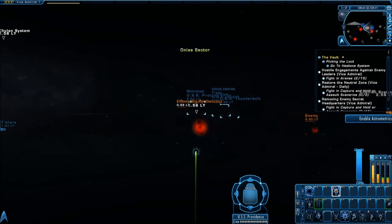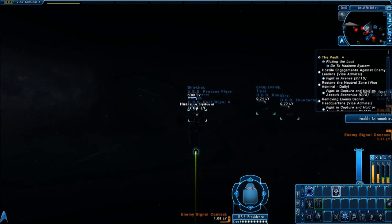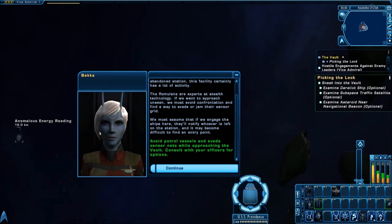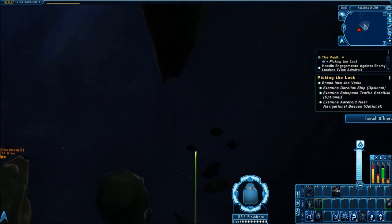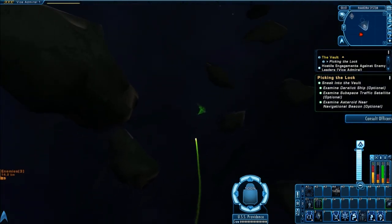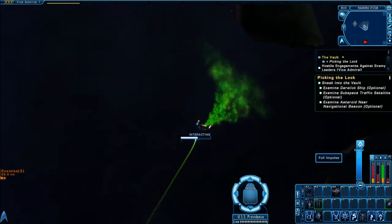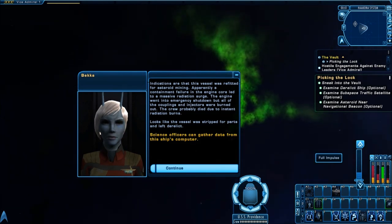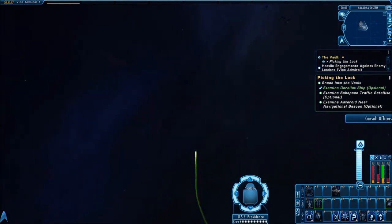If this is the first time getting a shuttle, either Federation or Klingon, you get the 'Size Doesn't Matter' accolade, which is for getting a shuttle. As we enter the system, we have three separate objectives, but you only have to do one depending on your role. Engineers examine an asteroid near a beacon, science officers examine a derelict ship, and tactical officers examine a subspace traffic satellite.